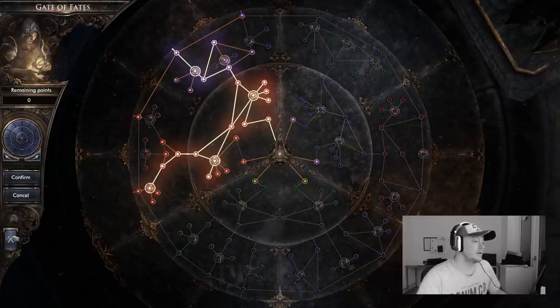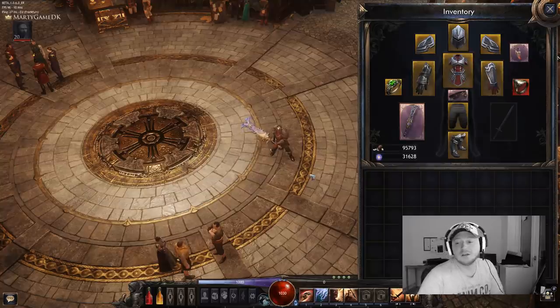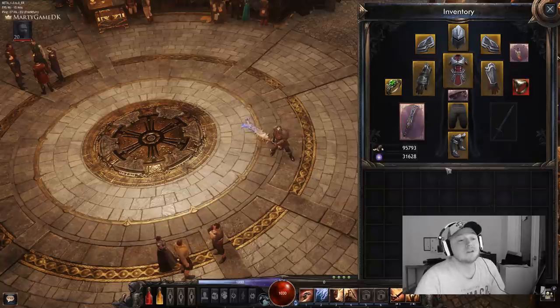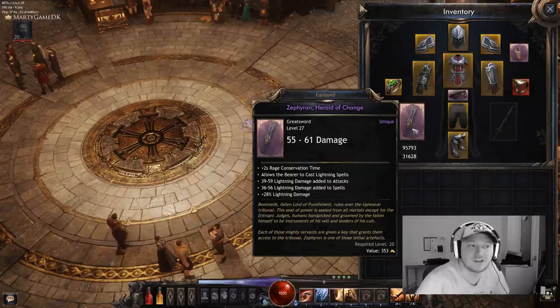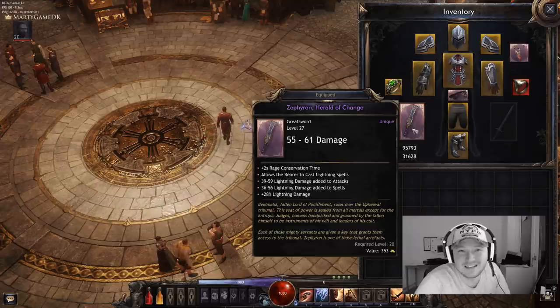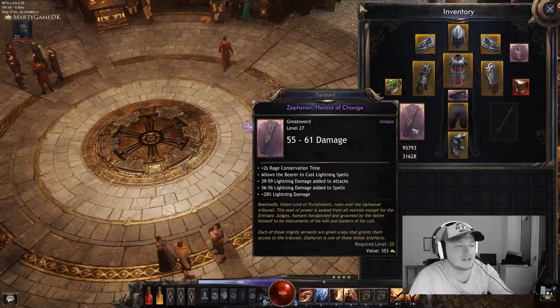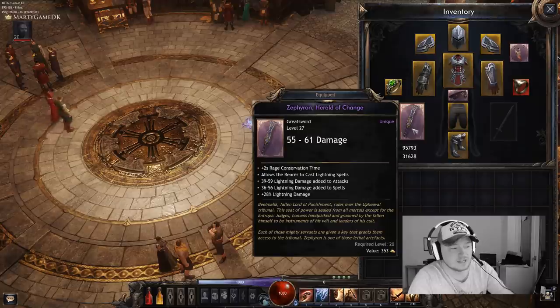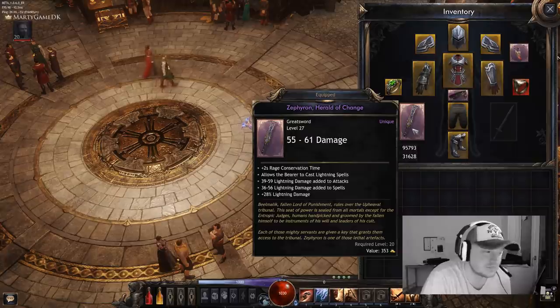Let's talk about the gear for a moment, because you are going to need two unique items to make this build work. The first is the greatsword Sephoron, Herald of Change. This sword allows the bearer to cast lightning spells, gives a lot of lightning damage to attacks and spells, and improves your lightning damage by 28%.